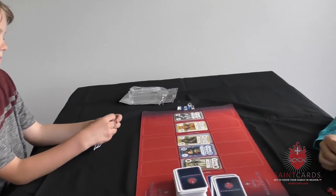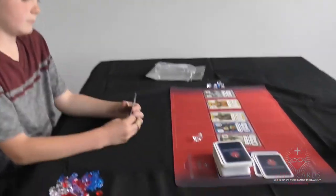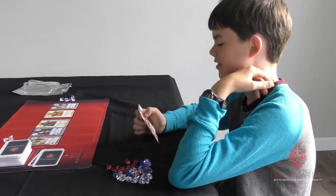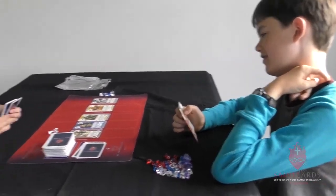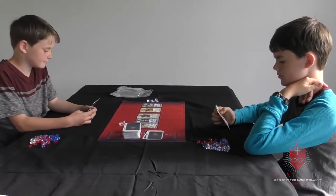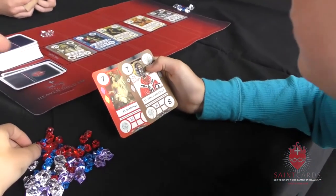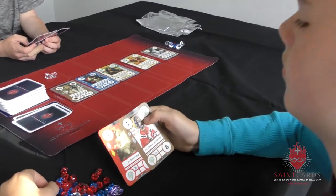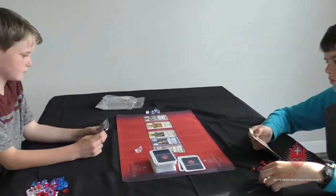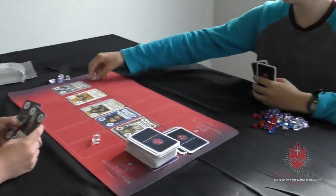One more round of offerings — Bennett puts in 40. Jamin is trying to decide whether Bennett is bluffing. Does he really have that good of cards? That's the fun of hold'em games. What Jamin's doing now is actually memorizing facts about the saints — looking at the cards he has and seeing how they match with the cards laid out, noting things like century or shared roles. The more you play Heaven Hold'em, the more you learn about the saints.